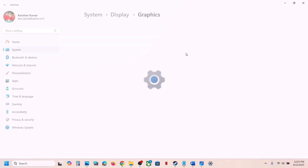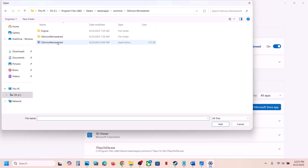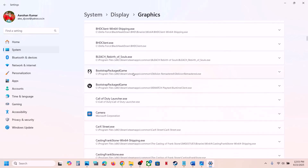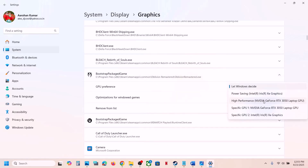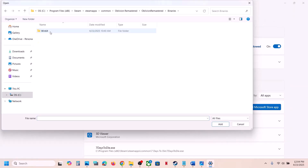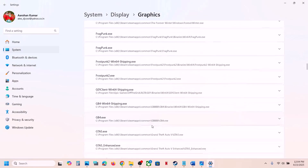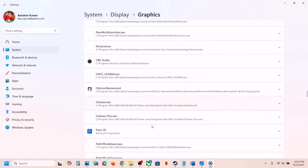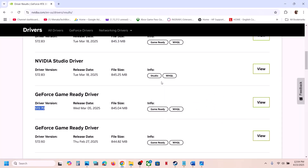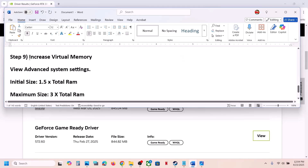Also run the game on the dedicated graphics card. Type 'Graphics Settings' in the Windows search box, go to Graphics Settings, click Add Desktop App, and browse to the game installation folder. Select the game exe file and add it, then click on it and select High Performance so it uses your dedicated GPU. Also add the exe from the Binaries Win64 folder the same way, set it to High Performance, then launch the game and check.